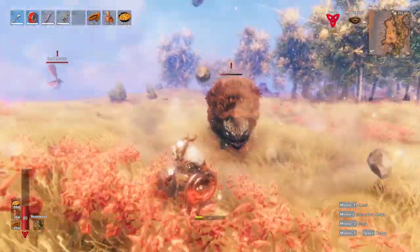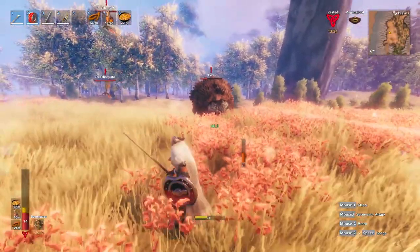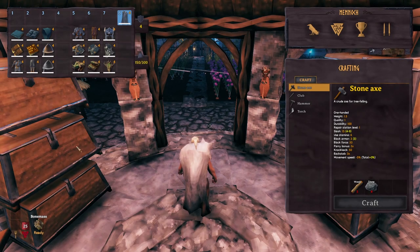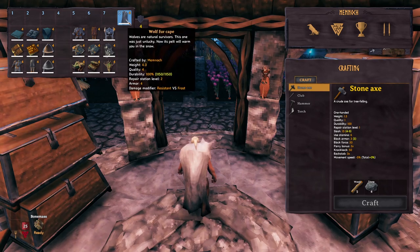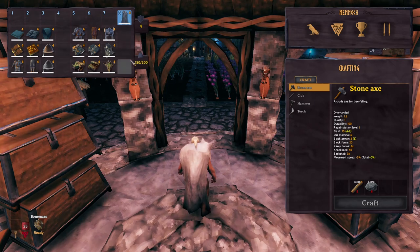But before that, let's have a recap on how much it hits with the existing armors. These armors are all maxed out to level 4 to showcase their maximum armor level. I will be using the Wolf Cape with all the sets because regardless of the type of cape you're using, it offers the same armor protection, which is always 4.